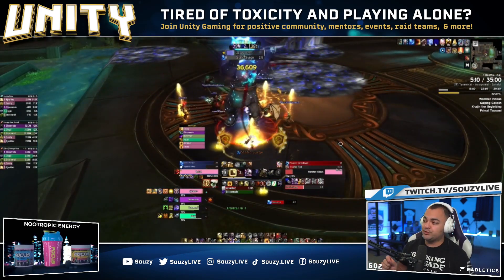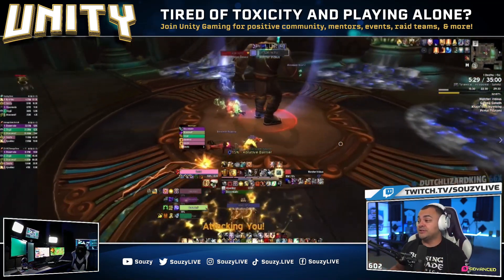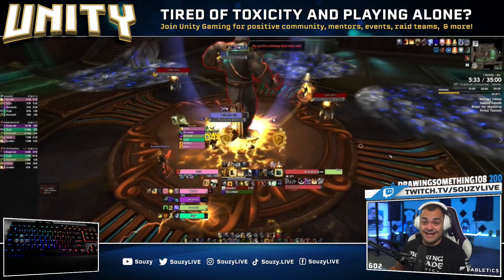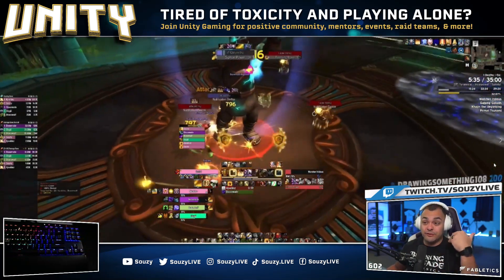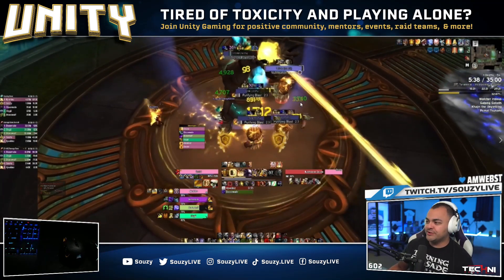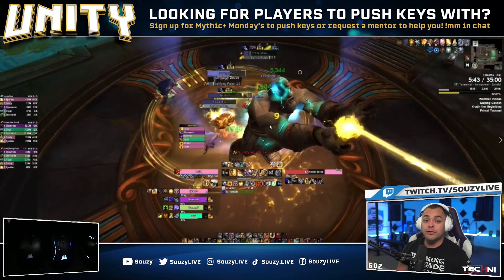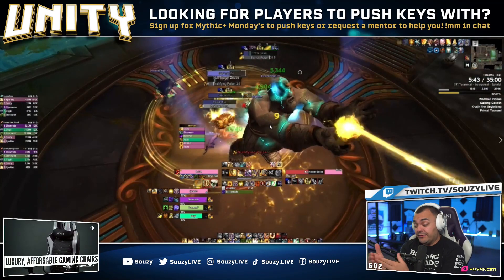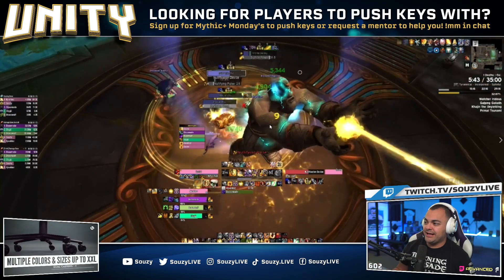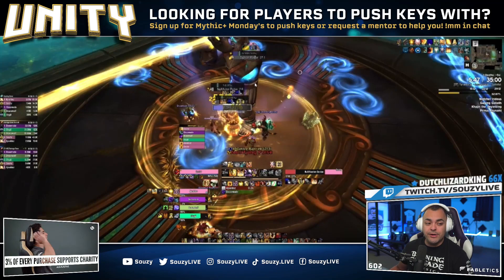Those are the major mechanics for phase one. There is an intermission phase: the boss will run toward the center, shield himself, and begin casting Siphon Power. The entire time he is casting, he is making himself stronger, meaning everything in the next phase will be empowered. You'll also see floating orbs — you need to kite these on top of the boss and kill them as soon as possible to end his Siphon Power. The longer they stay alive, the longer he casts and the more he empowers himself. When they die, they must die on top of the boss — that is the only way to knock him out of that cast.